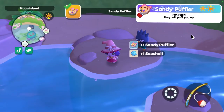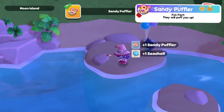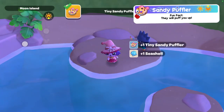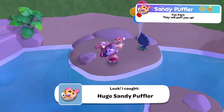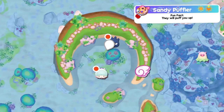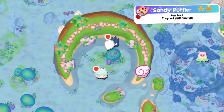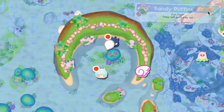Next we have the sandy puffler — found in the evenings and at nighttimes; I found all three sizes in the evening. All three sizes are found in the same location: go to the moon island mailbox, follow the path towards the middle of the island, and then cast your rod on the sandy part.